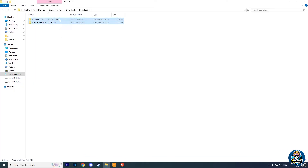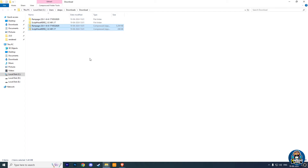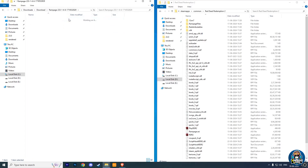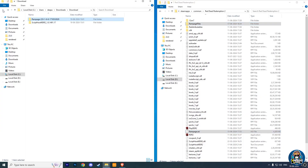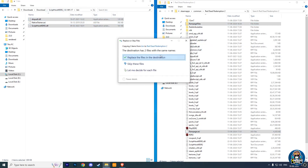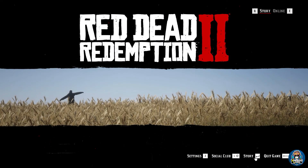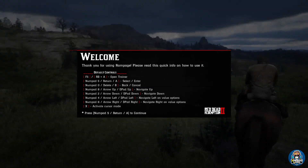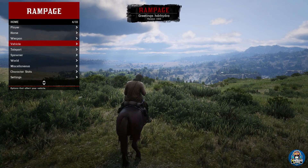After downloading these two files, extract them using 7-Zip or WinRAR, then simply copy all these files and paste them into your RDR 2 main directory. If it asks for a replacement, just replace the files. Now play Red Dead Redemption 2 in story mode, press F5, and your Rampage Trainer is successfully loaded in your game.